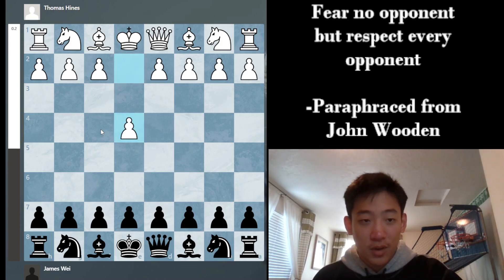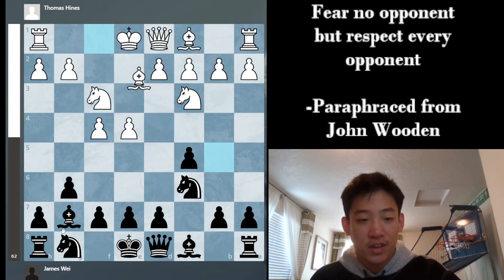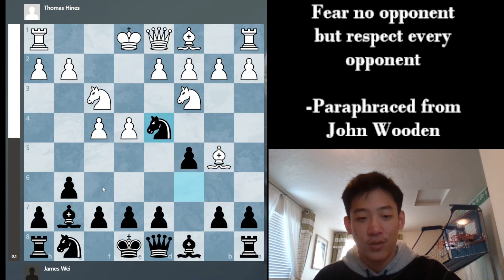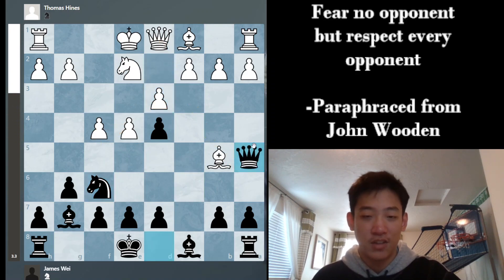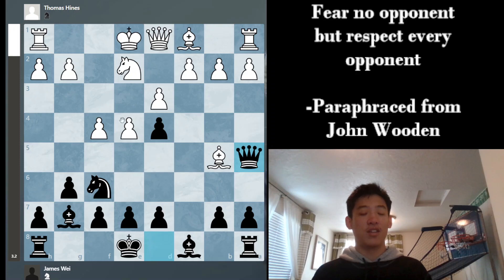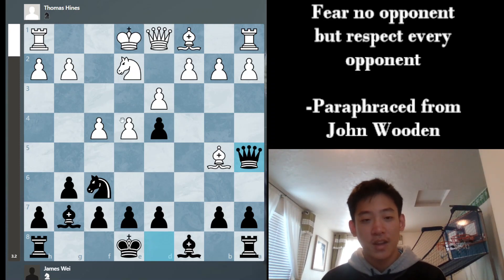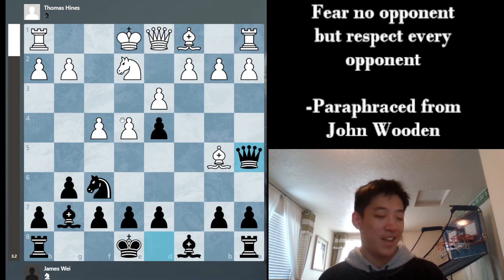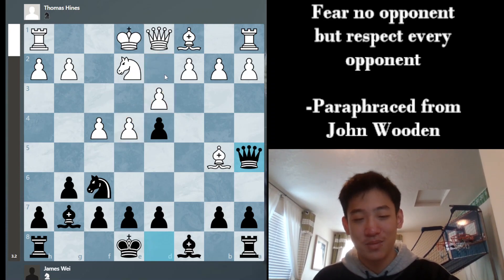In round three I'm black and we get the Grand Prix attack — my opponent's pushing two pawns over here. I just play the same dragon setup because it's probably just okay. I play knight to d4, I have good control of this square, takes, takes, knight back. I play knight f6, more developing moves, and my opponent mishandles a bishop and that's basically how the game ends. So that was the first three rounds — three out of three. I couldn't really ask for a better score. Magnus would probably get like three and a half out of three, but hey, I'm not him.